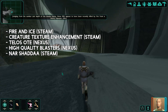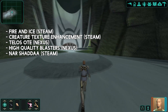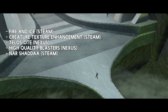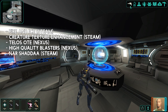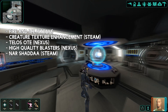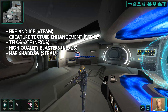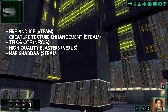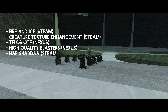Let's quick-fire a few other retexture mods I recommend. Fire and Ice retextures the fire and ice effects — on Steam. Creature Texture Enhancement makes creatures look a bit more colorful — on Steam. Telos retexture is on Nexus and completely retextures Telos Citadel Station. High Quality Blasters is on Nexus, downloads and auto-installs a file, and makes the guns actually look like guns — many gun textures were very blurry and bubbly. Finally, the Nar Shaddaa retexture completely retextures Nar Shaddaa, making everything look sharper and more colorful.